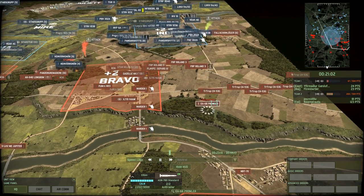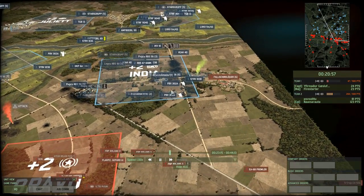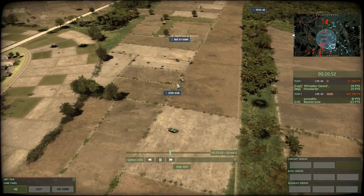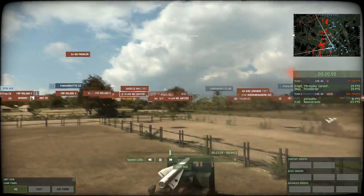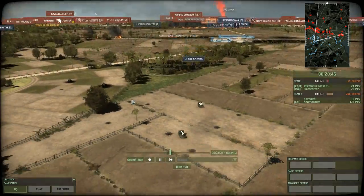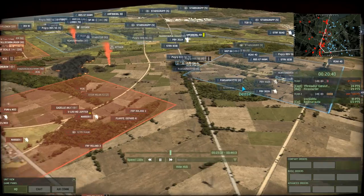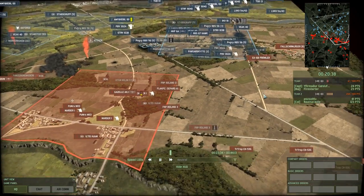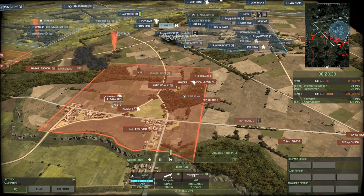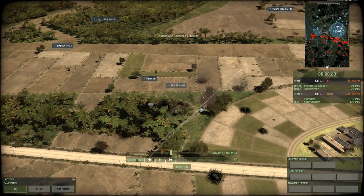We've got the use of an EA-6B Prowler, coming in with its two anti-radar missiles and looking for kills onto these two RBS-67 Hawks. But the Hawks are well aware the aircraft is in the sky and have their radar turned off. So as long as the radar's turned off, the Prowler's not going to be doing anything. Instead the red team is relying on these mortars in order to get the kills.